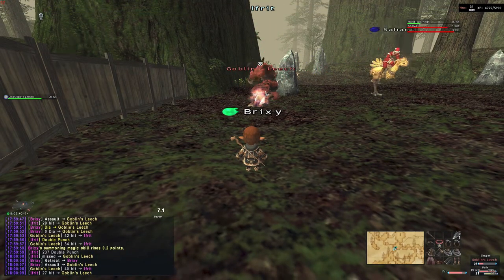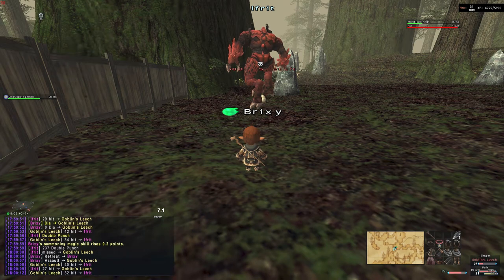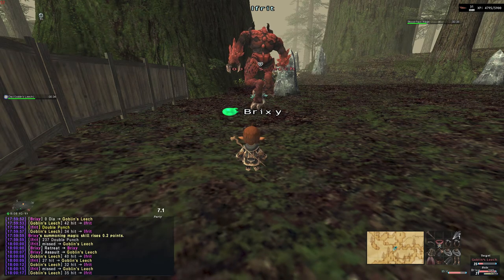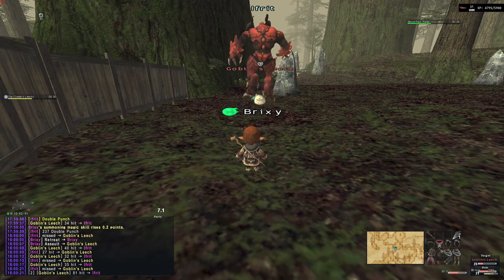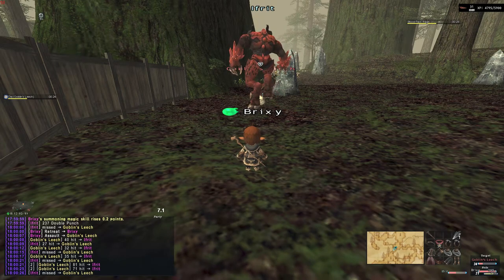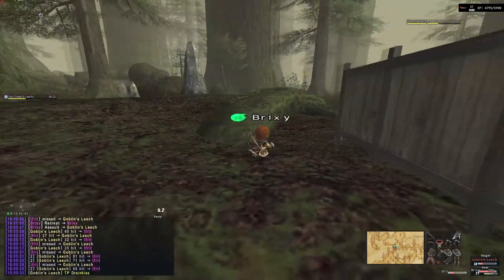For the actual method to kill these leeches, it's pretty simple. We're just going to summon our avatar and stick it on the leech, and attempt to pull it back. If we get a clean pull, we can pull it back. If we do get a link, it's best to just run away and release your avatar and then resummon it — that will cause the link to de-aggro, as long as it's on your avatar and not you.